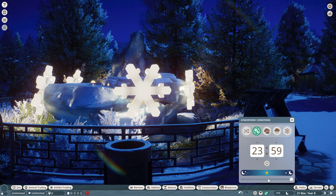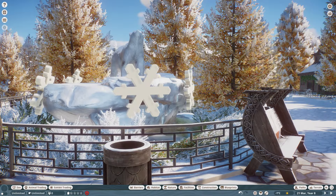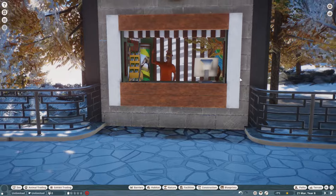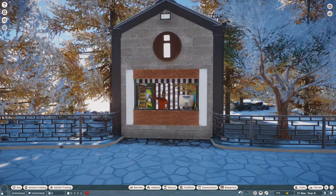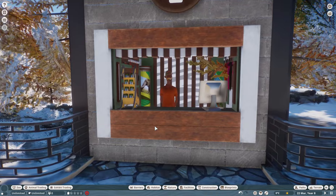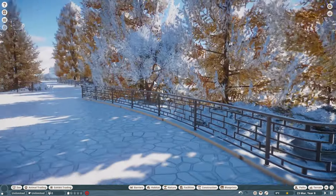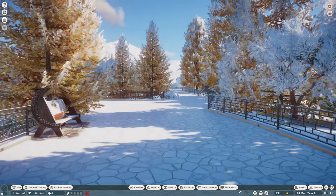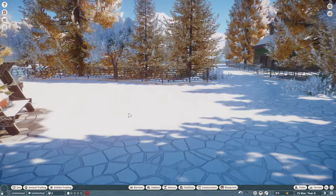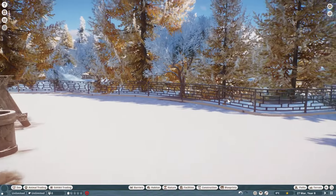This is just the first step of the zoo and I wanted to share this with you so we're on the same page about how everything is evolving. In the entrance we also see the information stand where guests can find more information. This is like the central roundabout of the zoo — the first thing people and guests coming in would see.